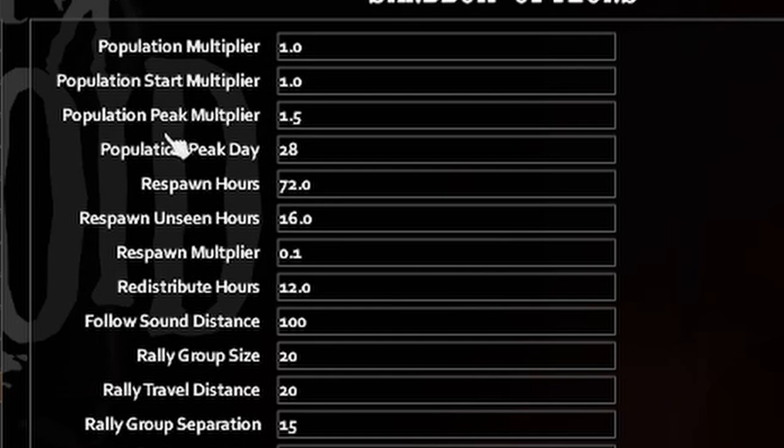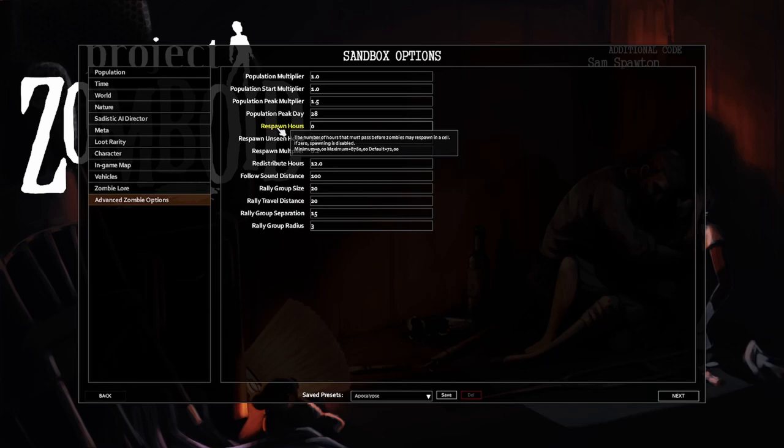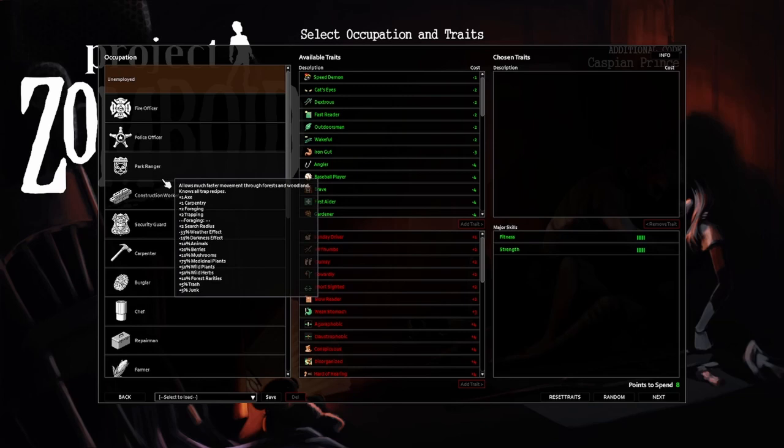On advanced zombie options, I will put respawn rate to zero. Because when I clear a zone, I want clean occupation.